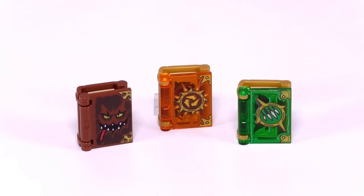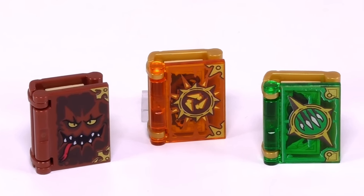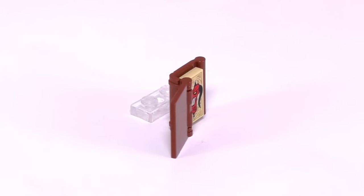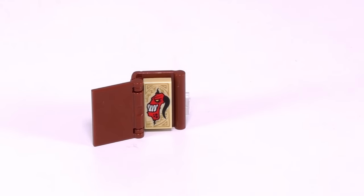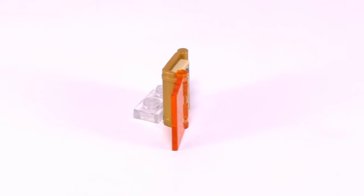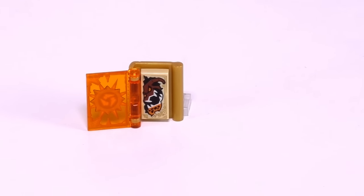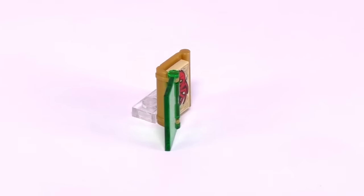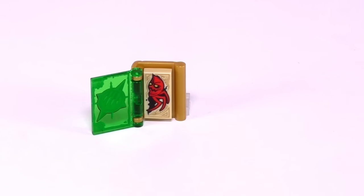Lego shows in the instruction manual him holding a Book of Monsters. Here we can see all three books gathered together. First up we have the Book of Monsters — it has a pretty good front with a monstrous looking face on it ready to eat anything, and inside we can see a red-faced black-horned monster tearing through. Secondly we have the Book of Destruction with a nice transparent orange cover and explosive detailing, and inside a brown monster with many teeth tearing open the page. Finally, the Book of Revenge has a nice green emerald cover with claws tearing through the front, and inside a red spider ripping through.